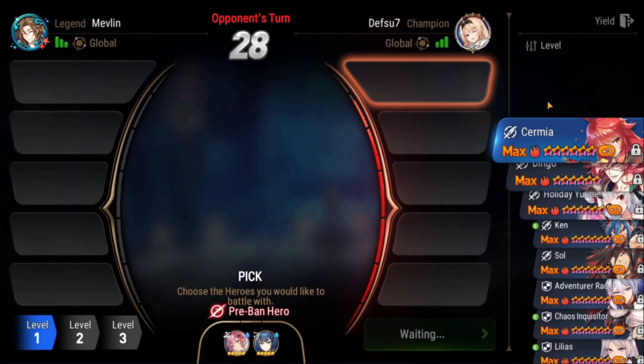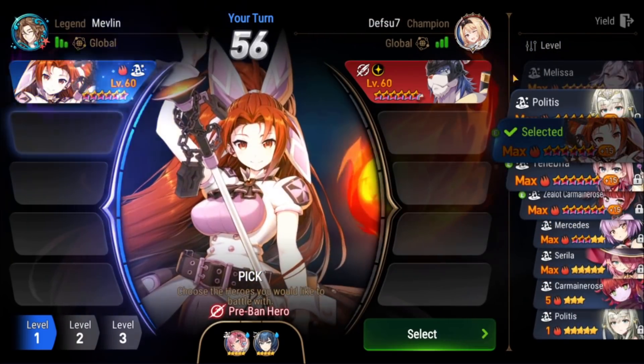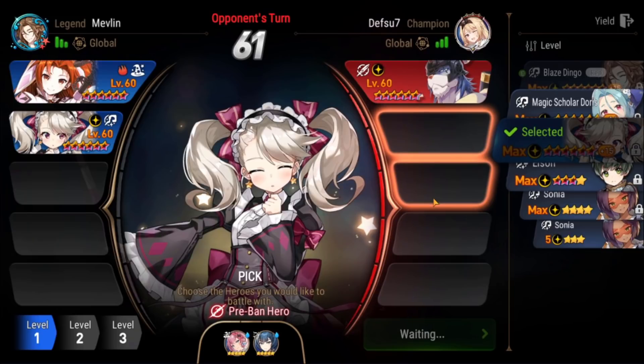For this first clip I want to showcase a generic build I run a lot in RTA involving Carrot. It's going to be against defsu7 — I'm sitting at Legend, he's sitting at Champion. I pre-banned Water Tanny and he pre-banned Cerise. He grabs first pick and goes G.Perg — pretty common draft. I go ahead and grab Carrot and Maid Chloe. I've actually been drafting Carrot super early a lot and I've had pretty good success with it.